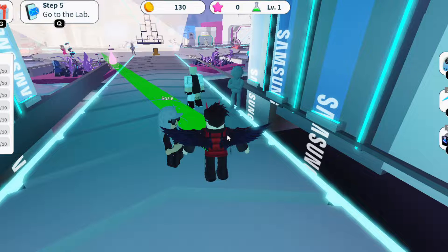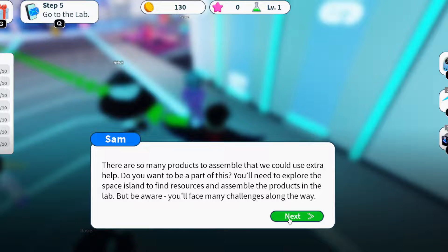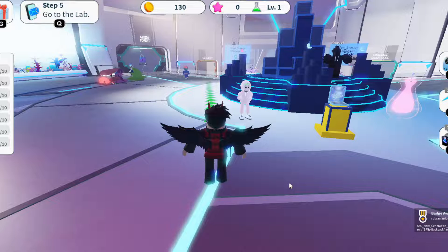Once you're in the lobby you're going to see this guy Sam. Click on him and talk to him — 'Welcome to Samsung Space' — then click next, next, next. And there you go, we just got ourselves a nice backpack. The arrows will tell you where to follow.